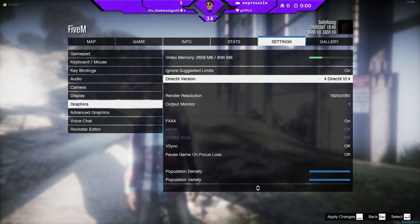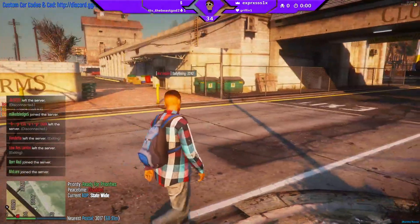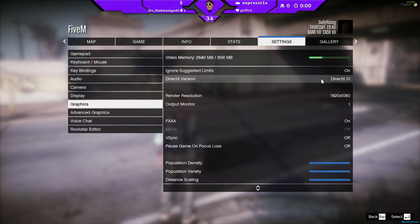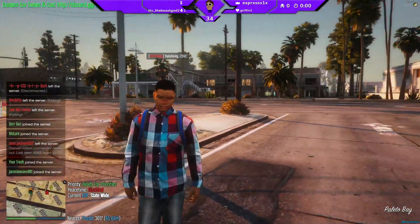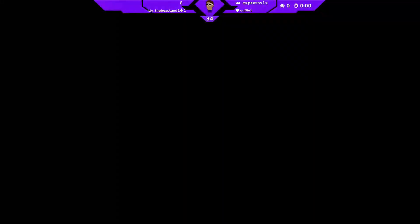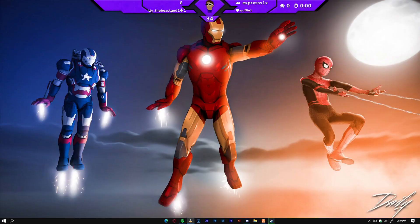I'm actually going to switch to DirectX 10 and show you that it doesn't work. Now I am on DirectX 10 — I just switched it. In the settings, go to graphics — now I'm on DirectX 10. My frame rate is so much lower and my game feels way more choppy. When I alt-tab out of the game, I'm going to switch over to game capture. I'm going to hide display capture and turn on game capture — it's still a black screen. When I open the game, it's not going to let me capture it. You can actually hear my game right now, but it's still a black screen. So DirectX 11 will only work for this.